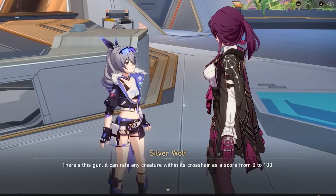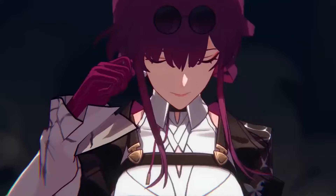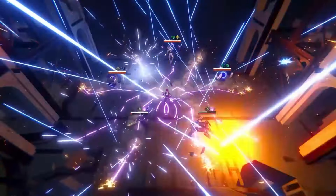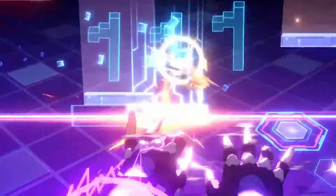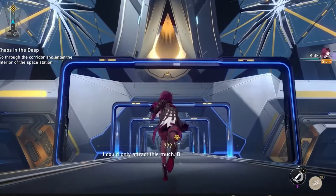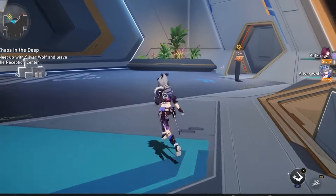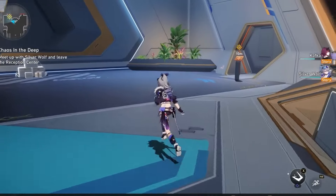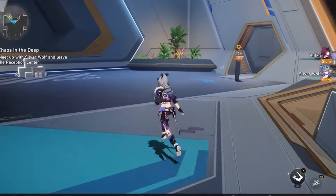Honkai Star Rail is a new space fantasy RPG from the creators of Genshin Impact and Honkai Impact 3rd. The game has a lot of content to explore besides the main story. You can participate in various side quests, events, and challenges to earn rewards and unlock more features. You can also interact with your characters in the dormitory, where you can chat with them, give them gifts, and watch their reactions. Honkai Star Rail offers a captivating story, a diverse cast of characters, a thrilling combat system, and a ton of content to enjoy.